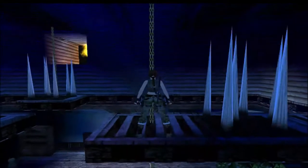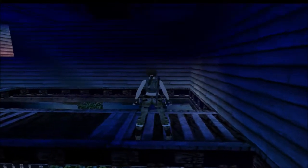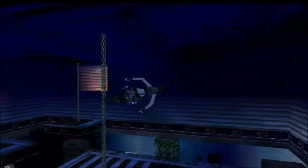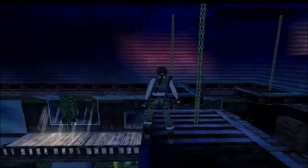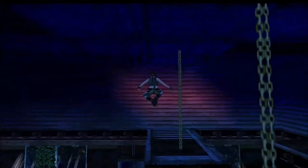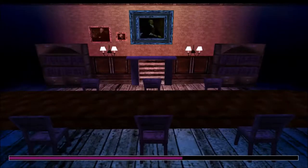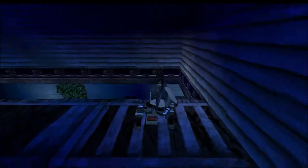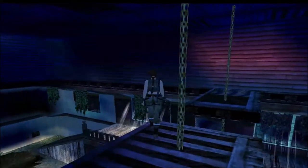You may see the shotgun ammo - just side-jump when the spikes are down. You don't have to go to the back, but be careful because the hit detection on this is a bit iffy. You can't exactly jump over it. I'll grab the ammo, wait, then jump and save. This is the hardest one for me to get.